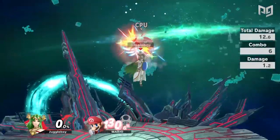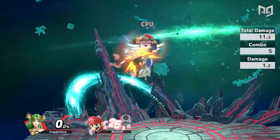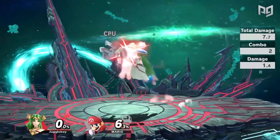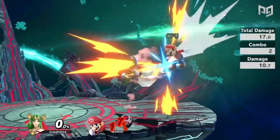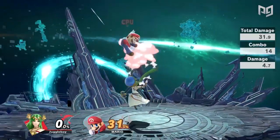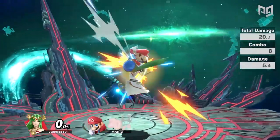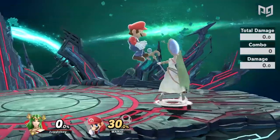Down throw can lead into a few different things depending on how your opponent DIs. Your opponent will most likely DI away, but if they do DI in you can go for an up air which can lead to a kill at high percent. But if they DI away your best bet is to follow up with a neutral air, a forward air, or a back air. Neutral air will usually be your best bet as you can follow up with another neutral air or a forward air. You can also do double forward air.